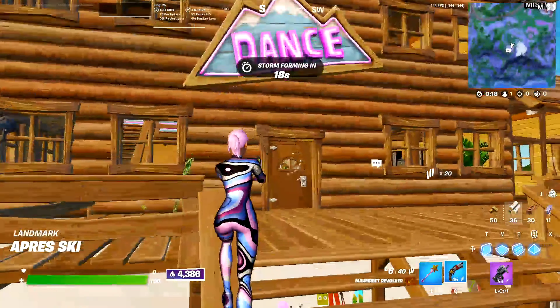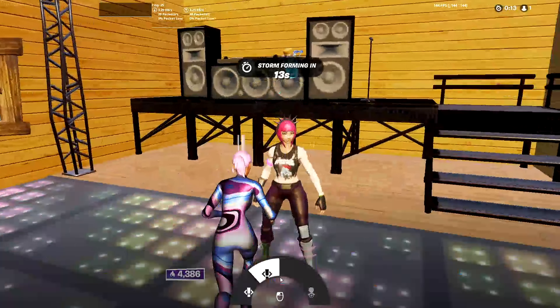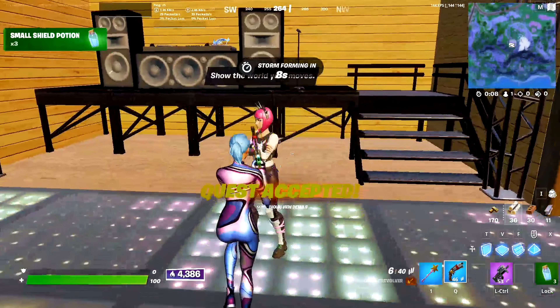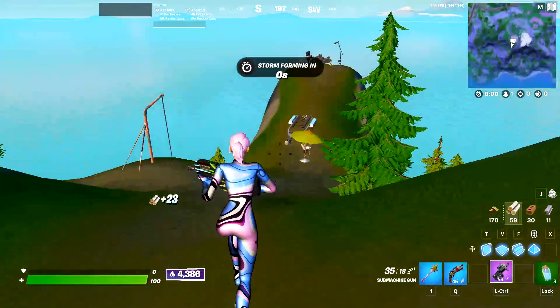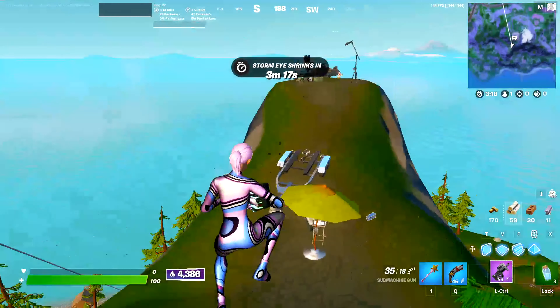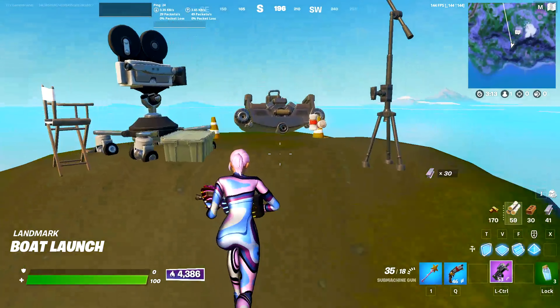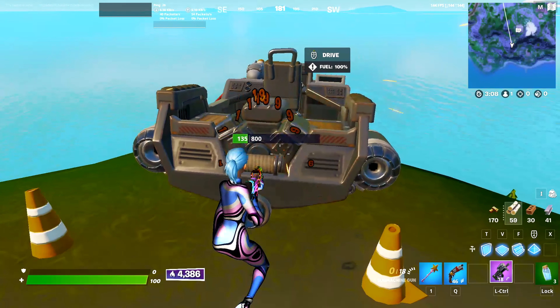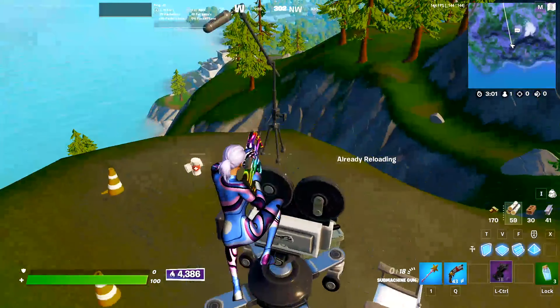Then once you get up to the disco house, you can interact with the power cord, grab the emote on this core platform. When you emote you get 120 gold, then you can grab a mechanical part. There can also be a car spawn right here, or you could go to this boat and start spraying it with an SMG or even an AR. And if you're lucky — looks like we're unlucky — you can get a car fire.